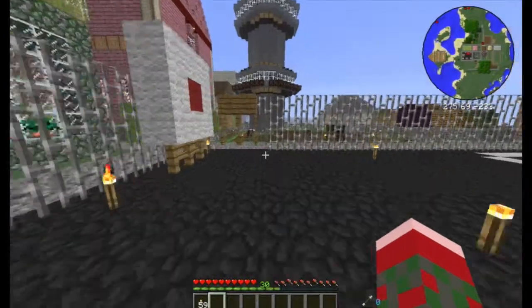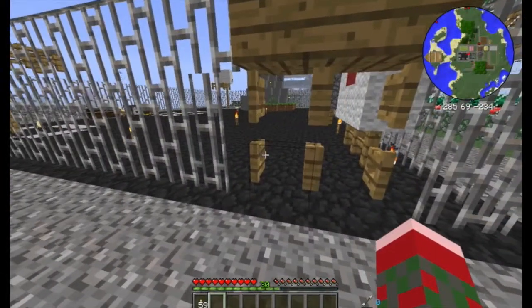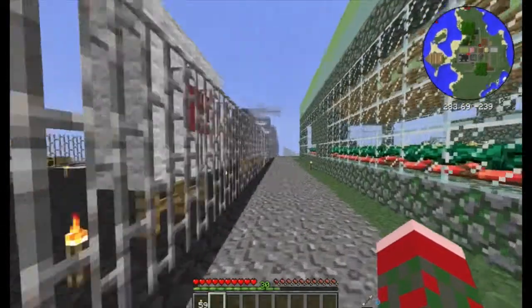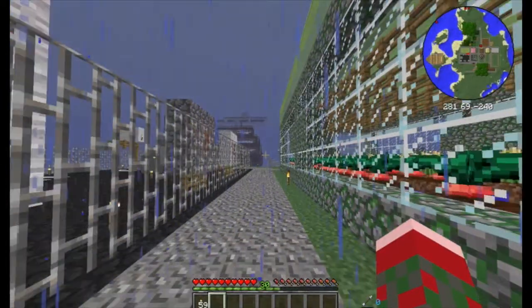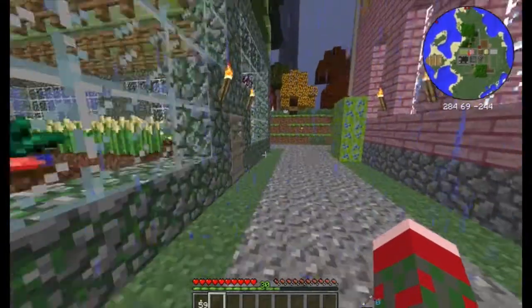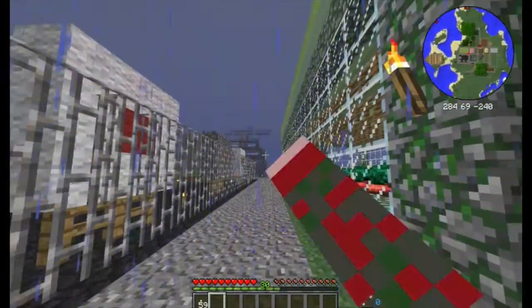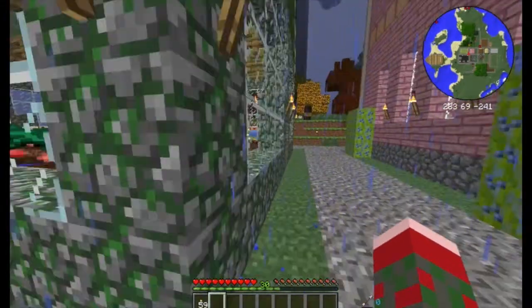Just in case you guys think I haven't noticed — yes, I do notice that there is a gigantic pirate ship right on our campus. We will get to that probably in episode eight or nine. I really want to get to some of the other essentials of this game first before we deal with the fun stuff. And believe me, once you start looking for them, these things are all over the place.